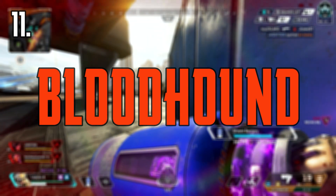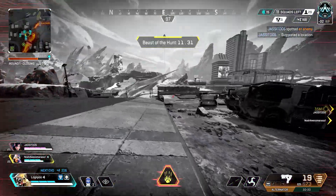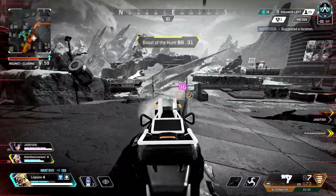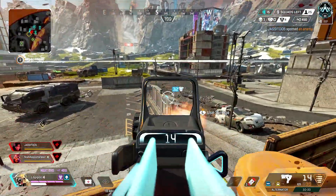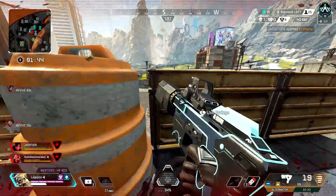Coming in at number 11, we've got Bloodhound. I really like Bloodhound's ultimate — I use it in every fight I get into. So basically in every fight I'm in, I'm faster and I have better vision than my enemies. The only downside to this ultimate is it's quite selfish and doesn't really help out the team.